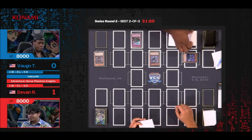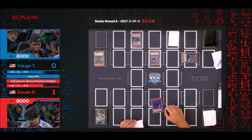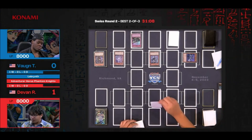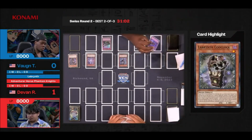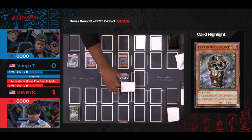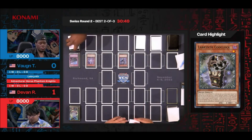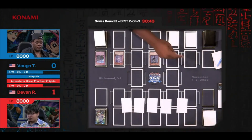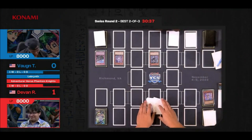He's taking Full Force Virus, which destroys monsters with 1,500 or fewer defense — it's actually in the side deck. It's not one of the more well-known viruses since it came out a bit later, but it can be really good against certain strategies. We'll see how strong it is against Phantom Knights. As Big Welcome resolves, he Special Summons Lovely Labyrinth, returns Lady Labyrinth to his hand, and goes for another random card destruction from Devon's hand. He rolled one again.